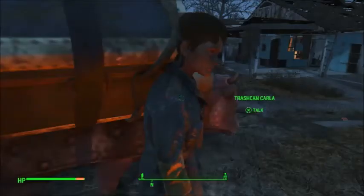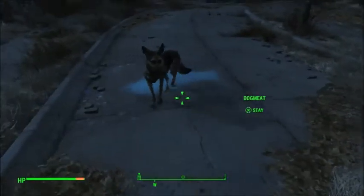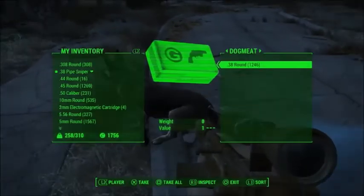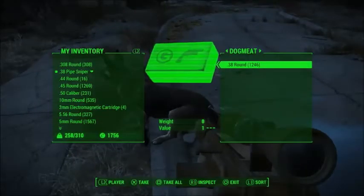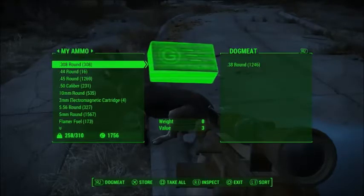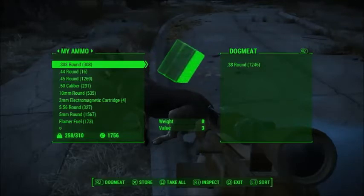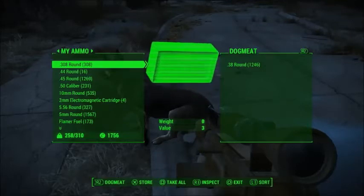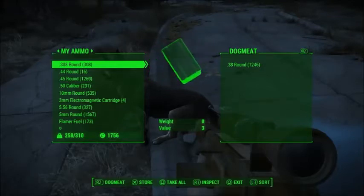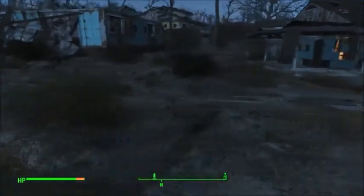What I did is I came over here to my dog, who I like to call Barry Bloodhound, and gave him all of my 38 ammo. You don't want to mess this up — if you mix up the two ammos, you might mess it up. So you give the dog all of one kind of ammo. I've chosen 38 rounds, so I have zero and he has all of my 38 rounds.